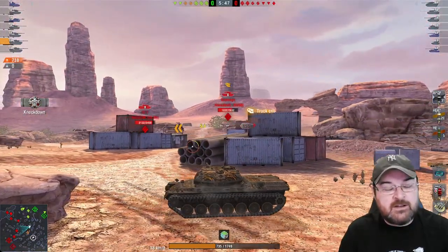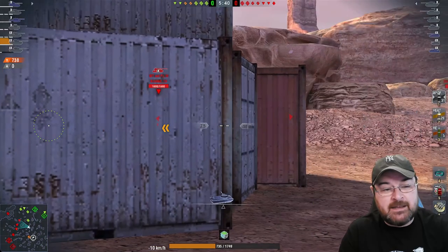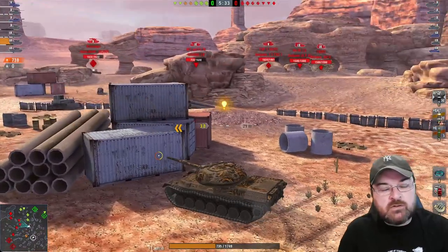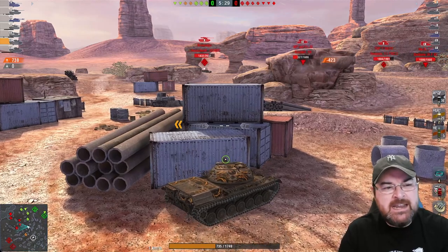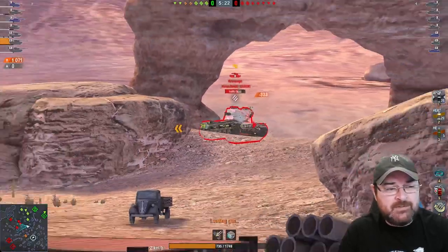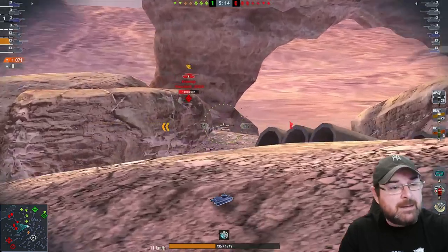The other thing you must know — and it's absolutely crucial — you need to know the maps. Because you need to know where to put your tank and where to get the most out of it. There's no point rolling out in technically difficult tanks like the PTA when you don't know the maps, because you won't know where to put your tank to cause maximum impact.